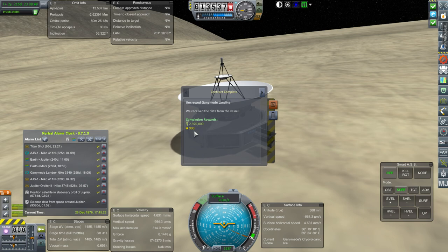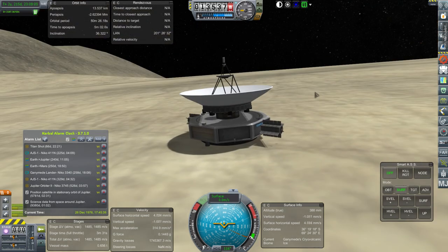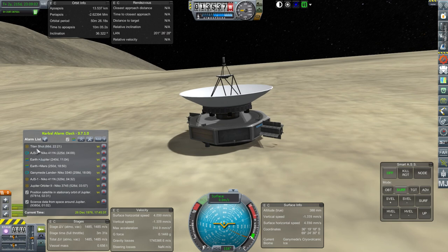We got our completion rewards. That's prestige — sorry. We also got science for escaping the gravitational influence of Jupiter. All right, we did it. Let me get that Titan shot alarm back up for the other mission. And then maybe we'll end by resupplying our station.